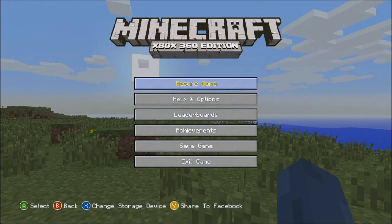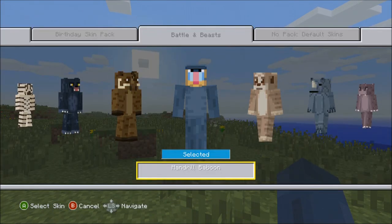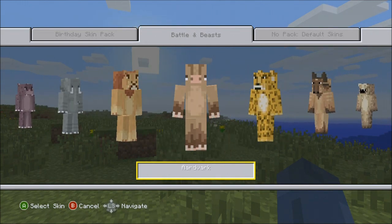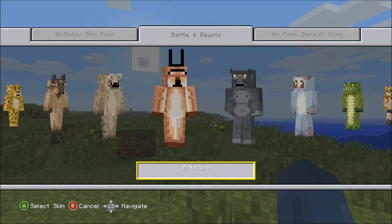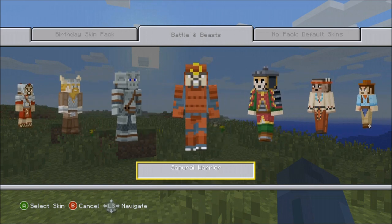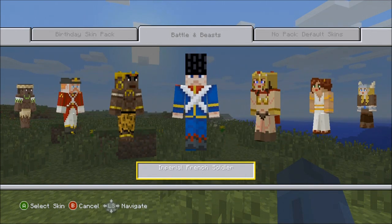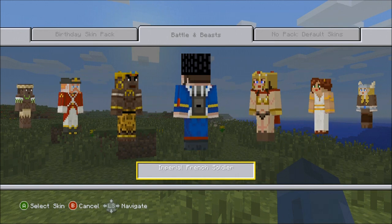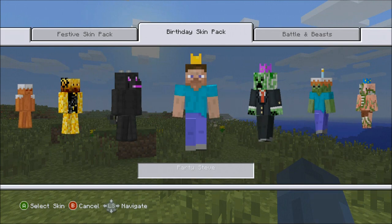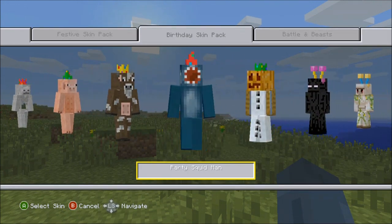Well, basically everything is squared, just like Minecraft. Let's just change myself — I don't want to look like a bamboo. That's the Battle and the Beast pack, got a lot of cool stuff in there. There's a lot of cool skin packs for Minecraft out right now that you can get on Xbox 360. Obviously, I have all of them.